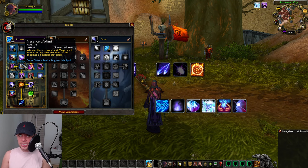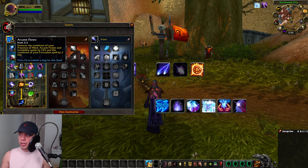On the next row we have Presence of Mind, a cooldown on 1.5 minutes — when activated, your next mage spell with a casting time less than 10 seconds will be instant cast. And also Arcane Flows, reducing the cooldown of Presence of Mind, Arcane Power, and Invisibility spells by 25%, and the cooldown of your Evocation by two minutes. This basically reduces the cooldown on a lot of our cooldown spells.